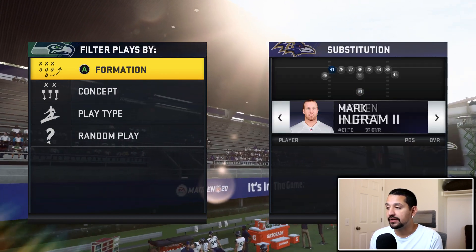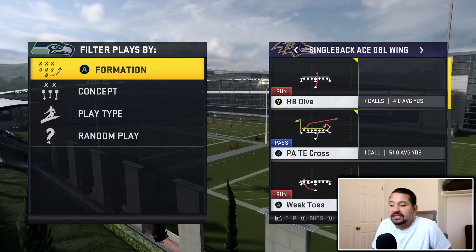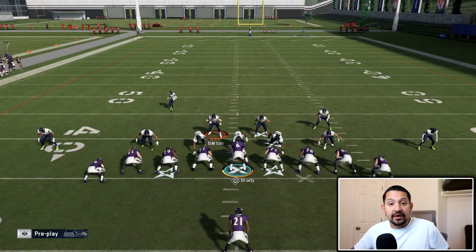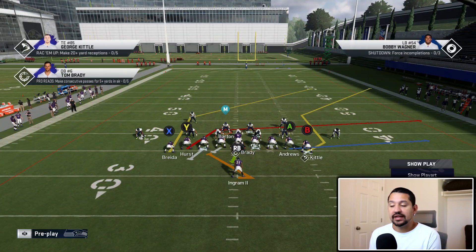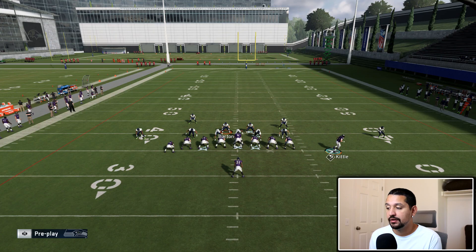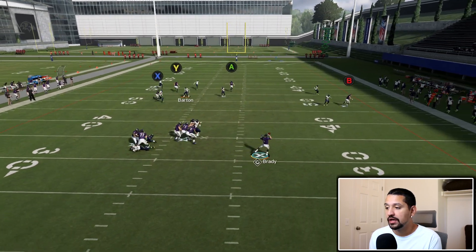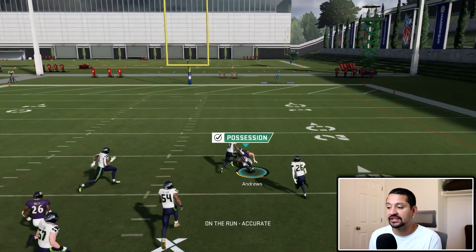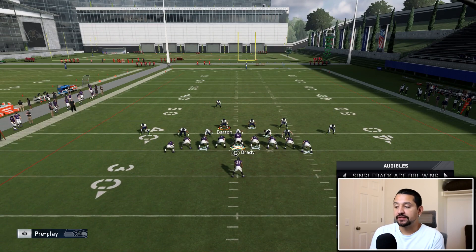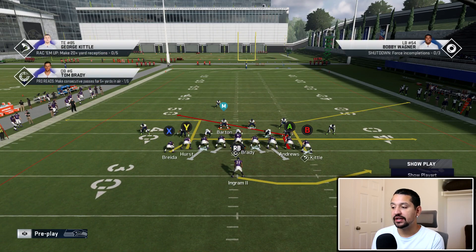I'm going to audible and put Tom Brady in because we've got Hot Route Master now. The great part about this — if you were to run this play like I showed you beforehand, go ahead and double team this guy here, motion him out. You're also going to be able to throw this guy up the seam. Two different ways to run this cover three bomb. Going to tight end shake — notice how Kittle's already got this short pass play right there.